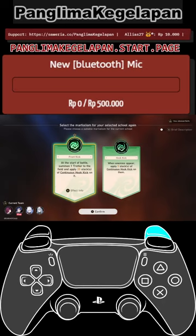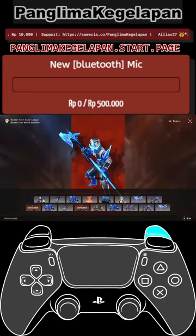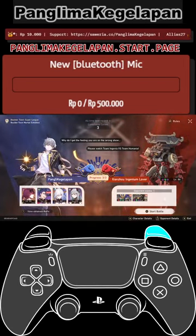For the last buff, we will choose this one. The Trotter buff is not really good because it wastes one or two turns in this stage. So we're gonna choose: when enemies appear, apply five stacks of Continuous Hook Kick on them. This is good because the Automaton here is going to spawn some minions. My best record is four cycles, but I think this run will be five cycles, which is good too. It's a little bit RNG - I was really lucky last time - so it's between four or five cycles.